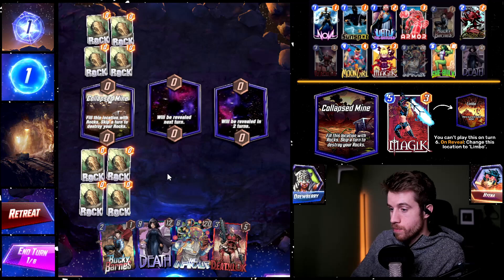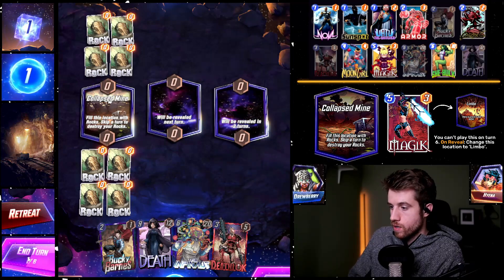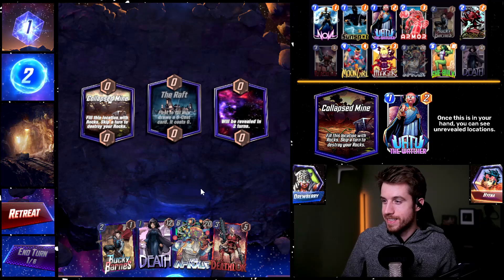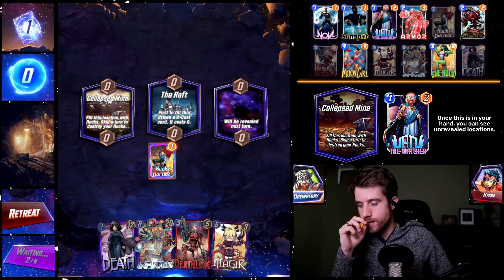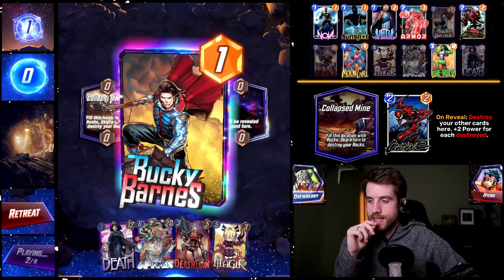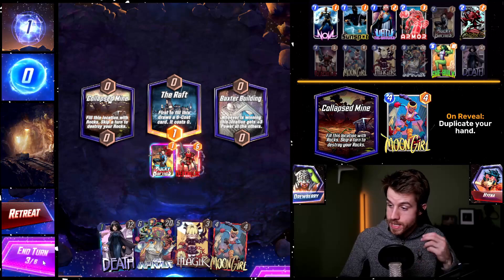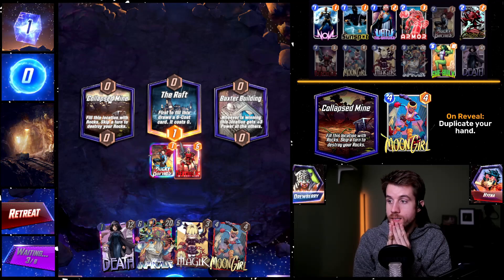I can't really destroy them other than passing turn one, and they destroy themselves. If my opponent doesn't have a turn one play, then they just get destroyed — it's fine. Death costs one. That's nuts, dude. Oh my gosh. We can race to the Raft and possibly win it because we can Deathlok and then Death. Baxter Building Moon Girl — we're definitely playing Moon Girl next turn. Oh my goodness. Moon Girl into possibly Magic.